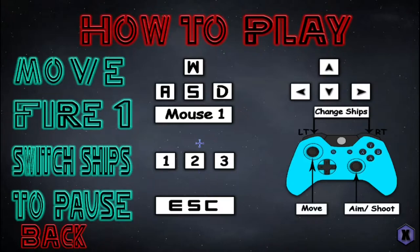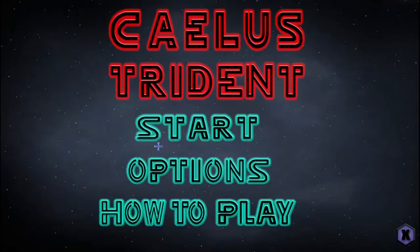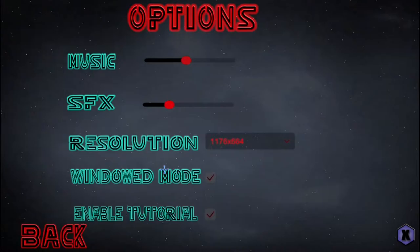Alright, simple controls: WASD, mouse one to fire, switch ships with keys one, two, three, and escape to pause. I'm not going to try out controller just because I prefer keyboard and mouse, but it seems that the option is there. Oh okay, this is an issue.